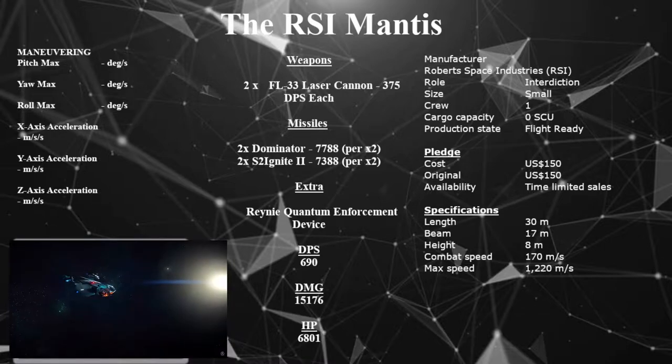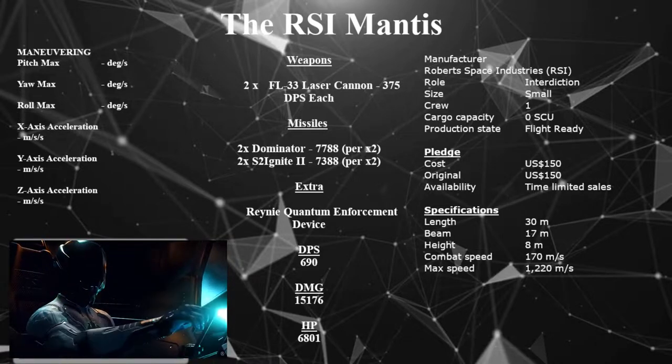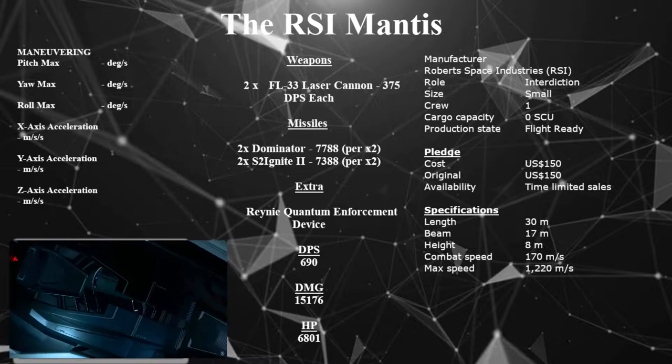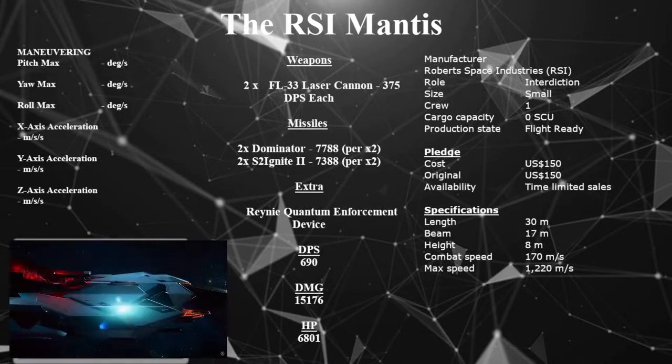Manufacturer: Robert Space Industries, or RSI. Role: interdiction. Size: small. Crew: one. Cargo capacity: nil, but it can carry some boxes. Production state: flight ready. Pledge cost: 150 US dollars. Original: 150 US dollars.